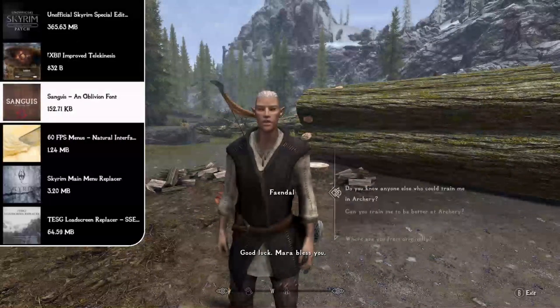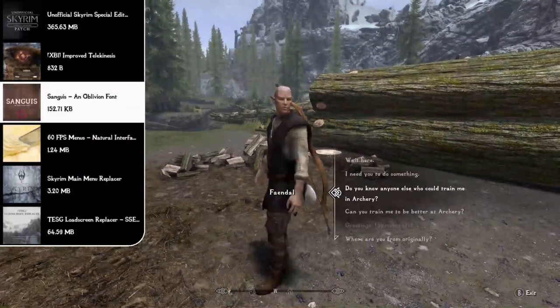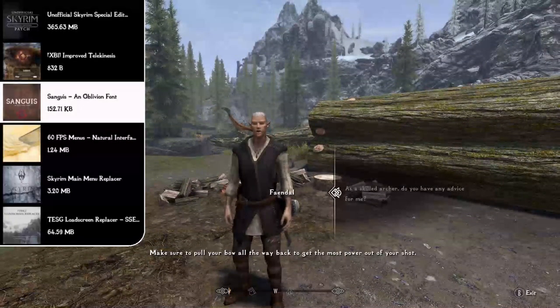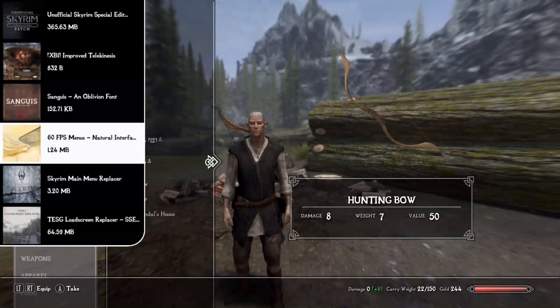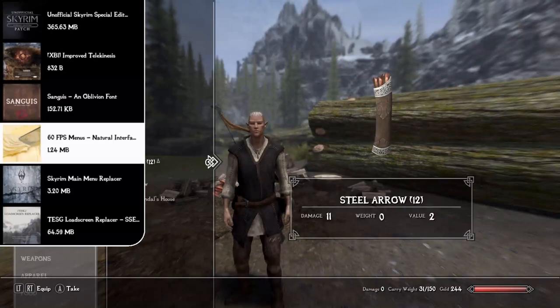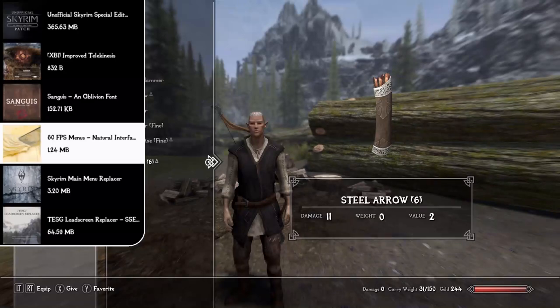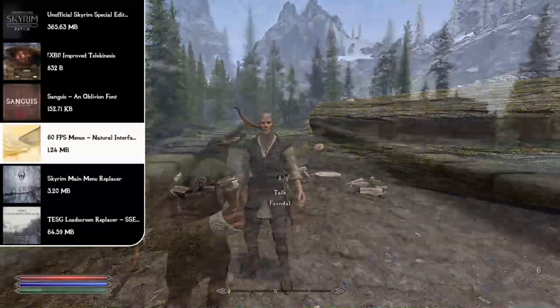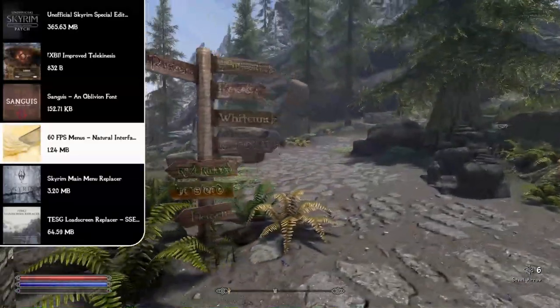Next we have the Sanguiz Oblivion Font, designed by the creator of the Sovngarde mod. It changes all the text in the game — menus, books, and more — to the Oblivion version. After that is the 60fps Menus mod, which I assure you will not remove once you download it. It makes all menus — selecting shouts, equipping armor, etc. — run at 60 frames per second, making them much faster. You'll notice how slow the vanilla menus are if you ever delete this.